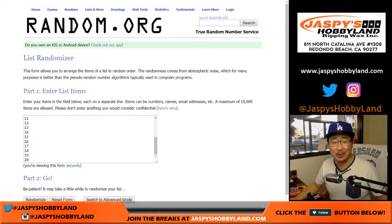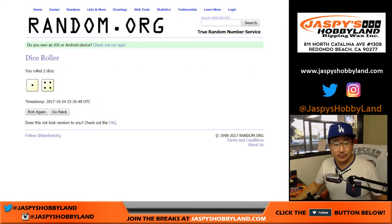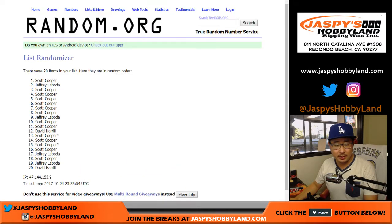Okay, so now that all the packs are numbered, let's randomize each list five times — one and four, five times. One, two, three, four, and five.